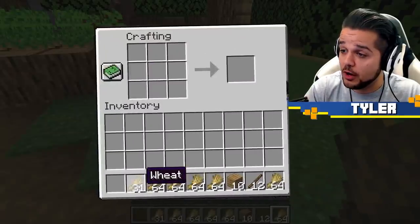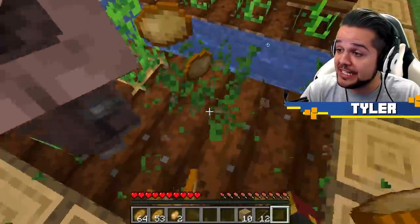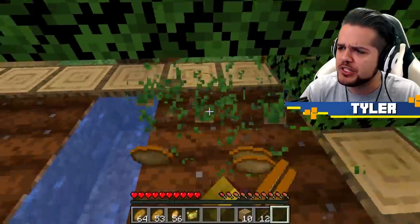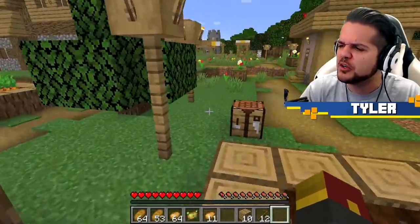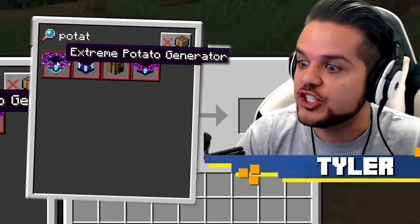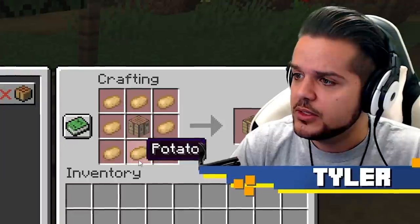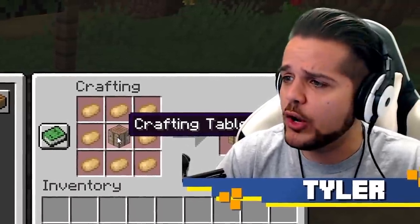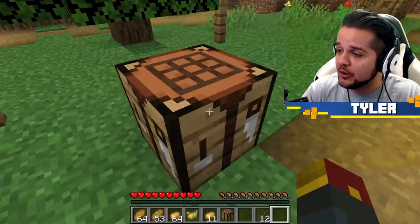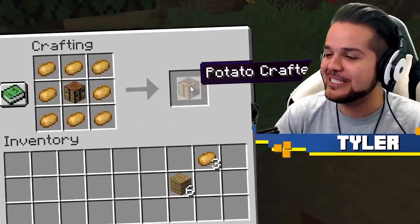But first things first - patats. Actually, first things first, bread. This should cover our food needs for a very long time. Stop breaking those! I need these! Potatoes! This is exactly what we need. Apparently, what we can do is take these potatoes and make something using them and a crafting table. This is all new to me. So if I type in potato... Extreme potato generator - that is expensive! How about... potato crafter. Oh, perfect! We can make this right now. Potato crafter just needs a crafting table and a handful of potatoes - we can legit do that right now. Crafting table in the middle, potatoes along the sides. Potato crafter!